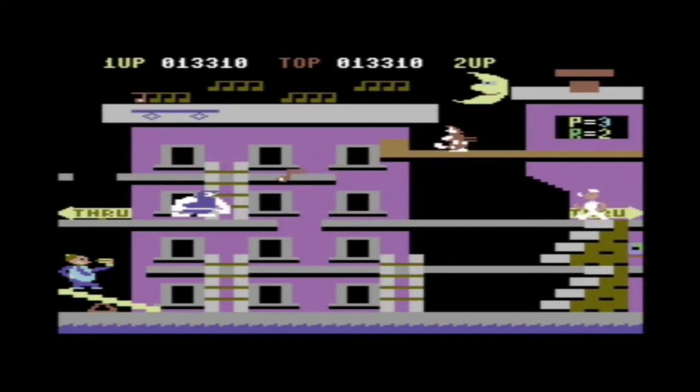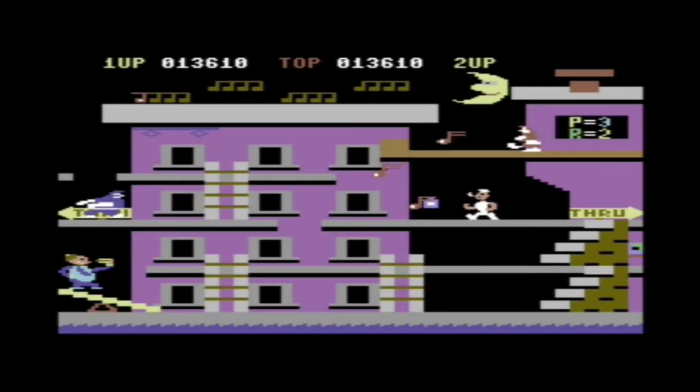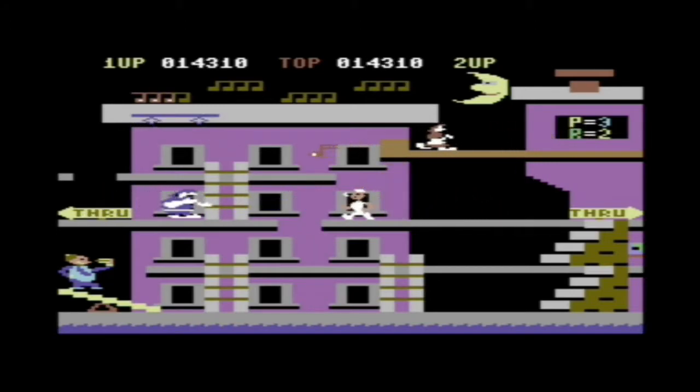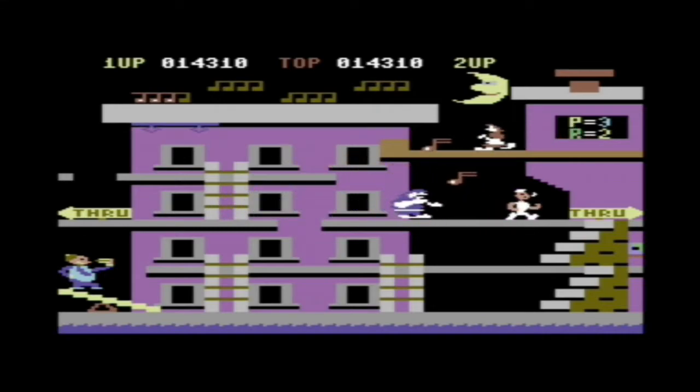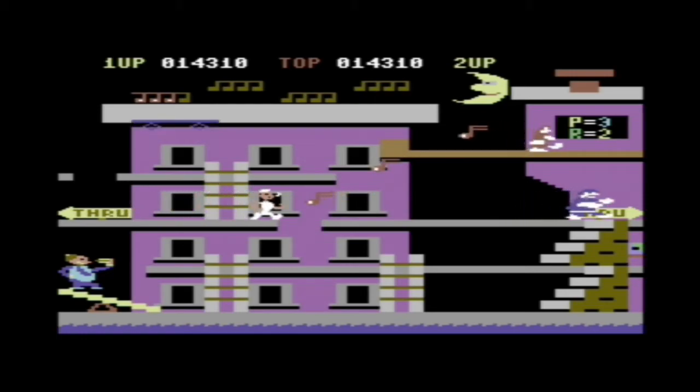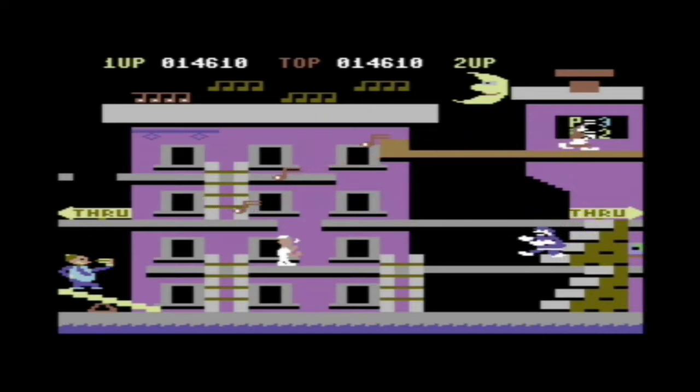On to the next stage, which is, in this case, musical notes that Popeye has to catch. And again, Brutus being a royal pain in the backside — but thankfully we've got our spinach. Spoiler: it will be wasted, but you'll see for yourself.